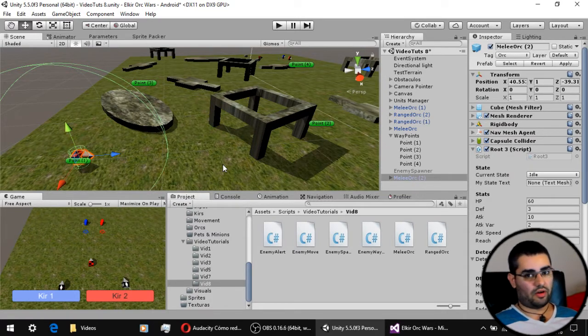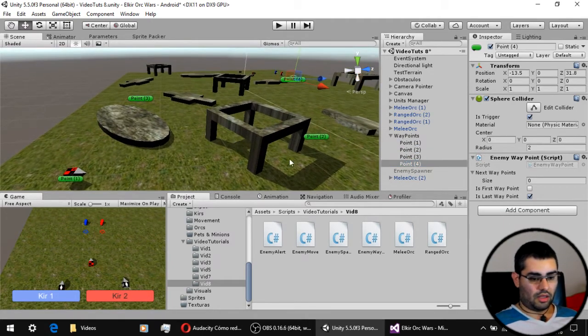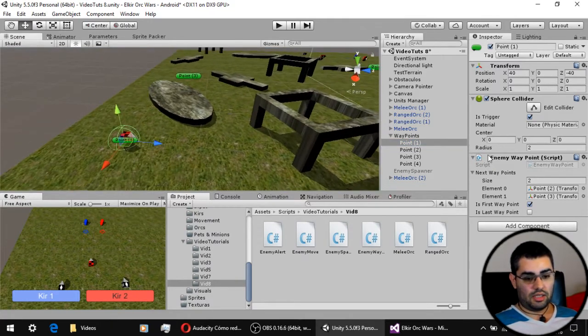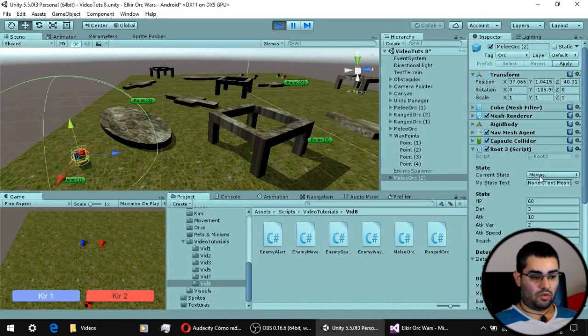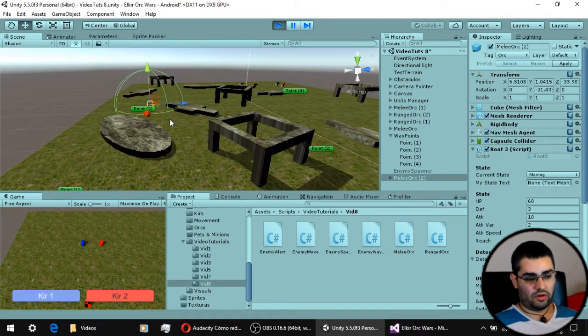Now let's see how our enemies move around. As you can see, there are now a series of waypoints on our scene, and these are going to serve as the points where the enemies move to in a certain order. Each waypoint is just a transform with a sphere collider and the enemy waypoint script on it. We have this little orc here, and when we play the scene, we can see that it goes to the moving state, goes to whatever next waypoint the first waypoint tells it to go, and when it reaches the waypoint, it waits for a bit and goes moving again to the final waypoint.